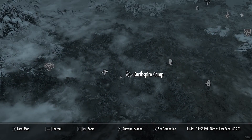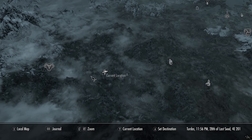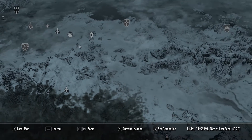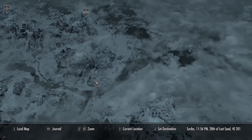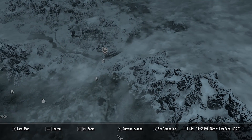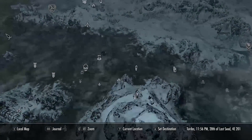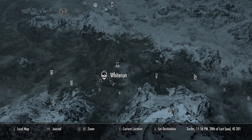It makes sense that we need a shout to take down a dragon — because that fucking blood dragon was wrecking us. Let's go to the map. So we need to hit the Greybeards, right? They're like over here, right? Yeah, they're up there. Alright, let's go to Whiterun. I keep saying Whitehall — Whiterun.